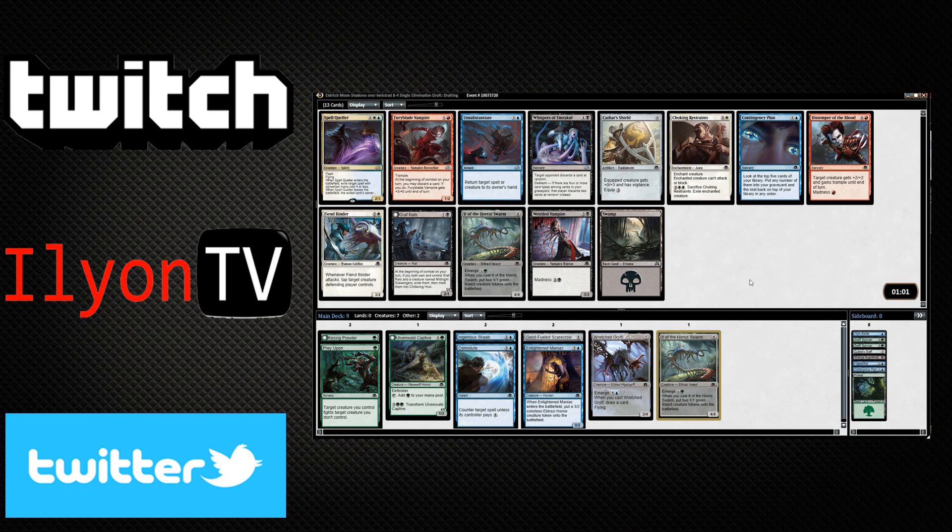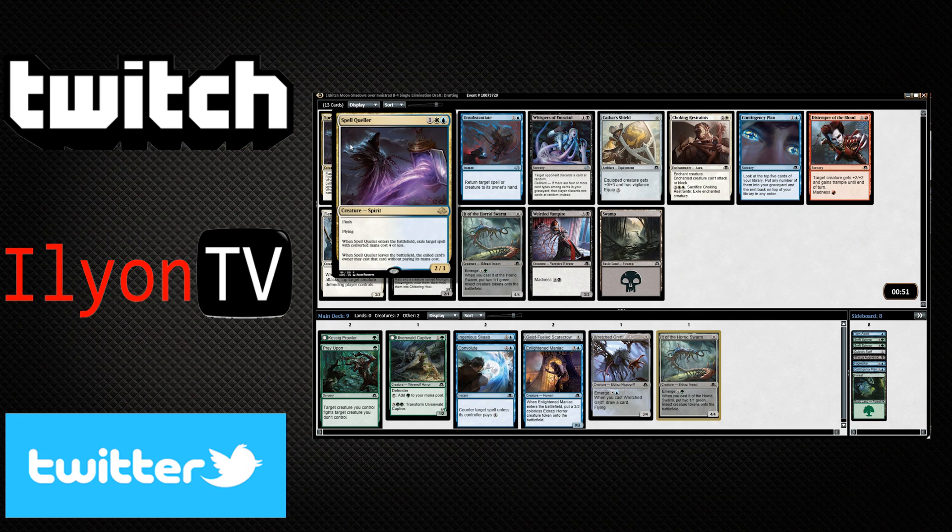Spell Queller — I could splash that. Spell Queller is strong. I don't want another It of the Horrid Swarm. Unsubstantiate is okay, but it's not on the level of Spell Queller.